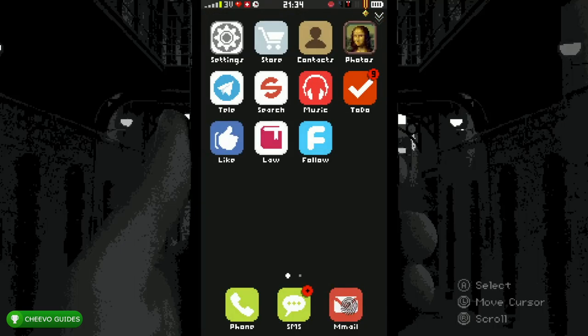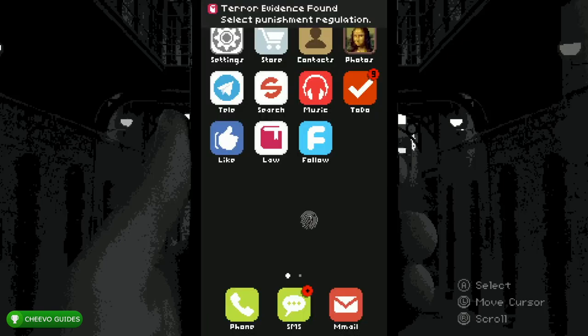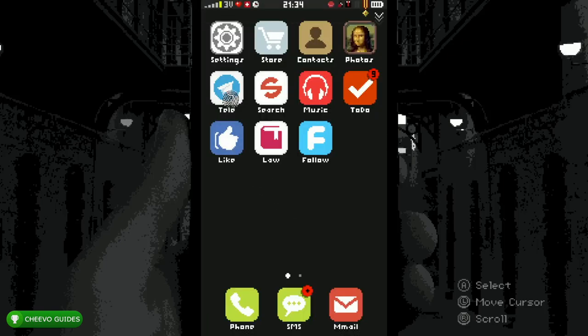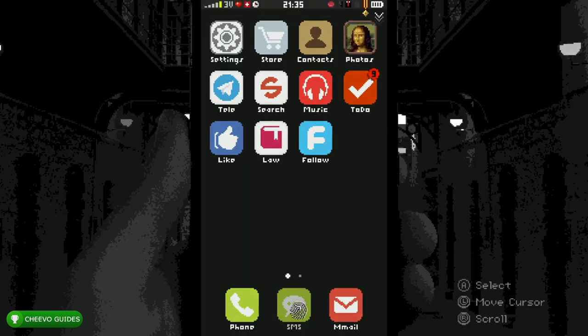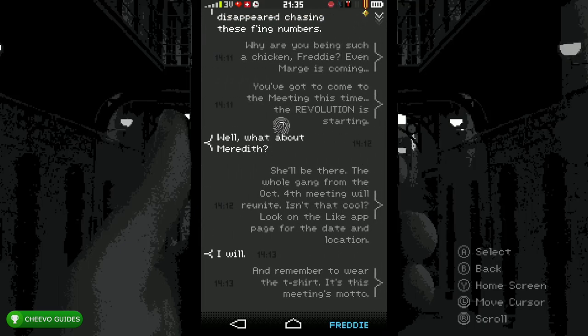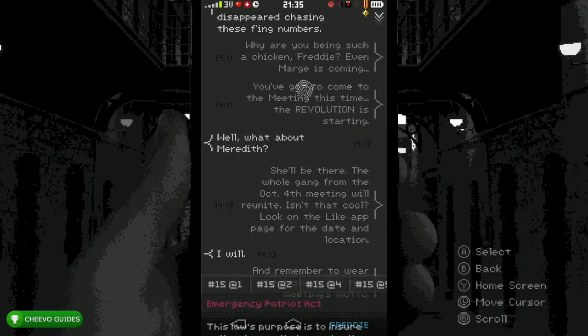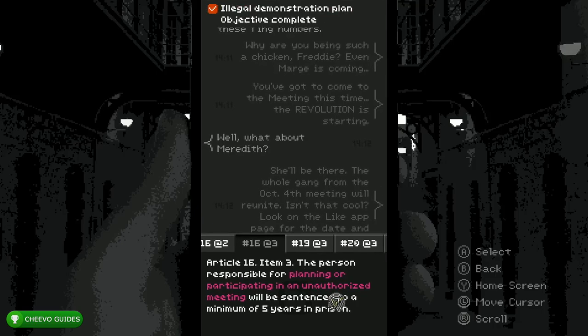Click the Email icon on the lower right-hand corner and then the icon with the paper airplane — those are two pieces of evidence right there. Go to SMS text messages, go to the conversation with Freddie, and click the text that talks about revolution. After that, hold it and press Report. We need to report it as Article 16, Item 3 — that's 16 at 3. We need to report each of these pieces of evidence. After you report it, you'll get a call from Emily — go ahead and decline that call.